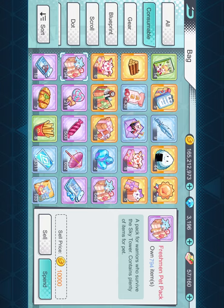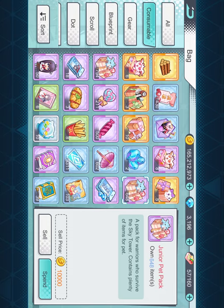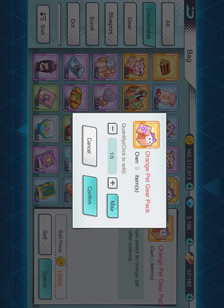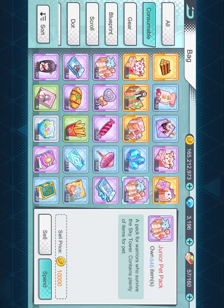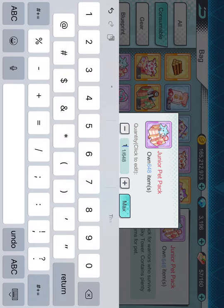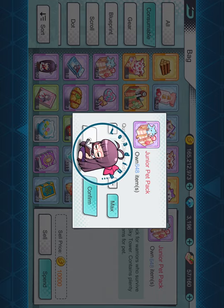Freshman, junior, freshman. So the other ones were probably our seniors in that. I don't think we lost anything. And then these, of course, we got is different gears too. So we might have a really, really good set here to actually accomplish what I want to do, which is finish maxing out all my pets.